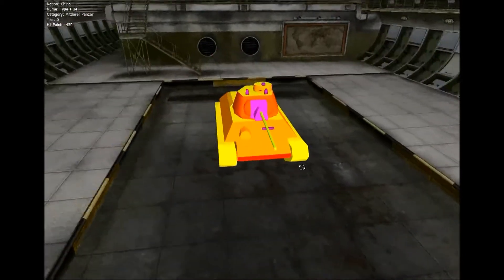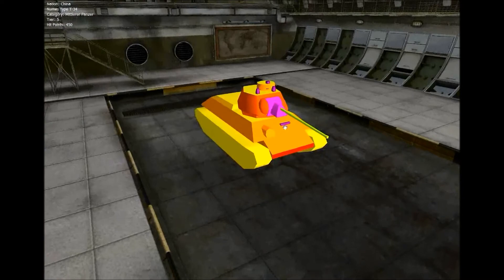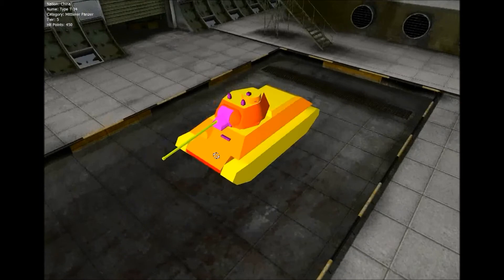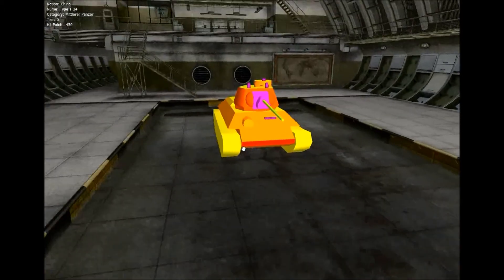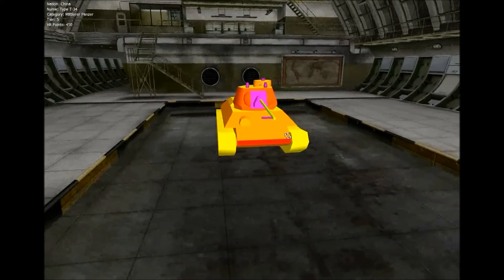Das war eigentlich schon alles zur Panzerung vom Typ T-34. Zum Anwinkeln: Er lässt sich durch diese spitze, typische Form der T-34-Baureihe sehr schön um Hausecken spielen. Immer wieder nur kurz vorfahren – im Regelfall werden die Schüsse hier oben auf der Panzerplatte gebounced. Man muss allerdings vorsichtig sein, dass sie hier unten nicht die Kette treffen, sonst geht die Kette flöten und man steht an der Hauswand festgenagelt. Sidescrippen geht auch hervorragend durch diese abgeschrägte Form – kann man sehr schön rausfahren und seitliche Treffer bouncen.